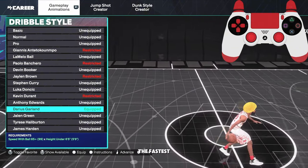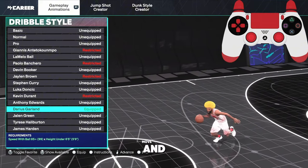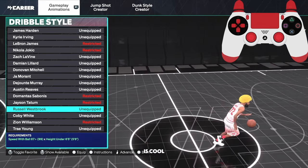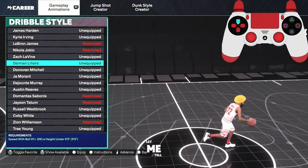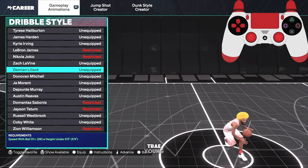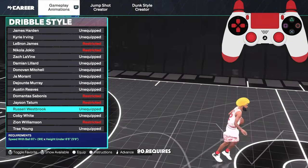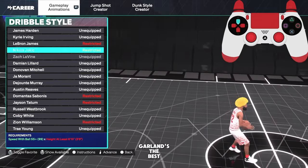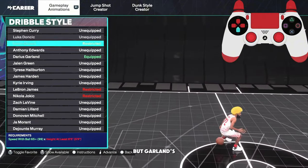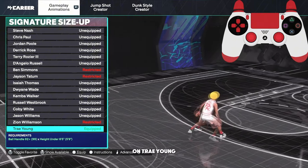Now the dribble style — this is big. This is the best dribble style for little guards. It is the fastest — you move like you're glitching. Kyrie is cool but it's not as good as Garland. Russell Westbrook is cool — you need an 87 for that. Lillard is another top one at 91. What people are really rocking is Lillard, Trae Young, Russ, and Garland. I think Garland is better than all of them. Trae Young requires a 90, this requires 87. Garland's the best and you only need an 85 for that.